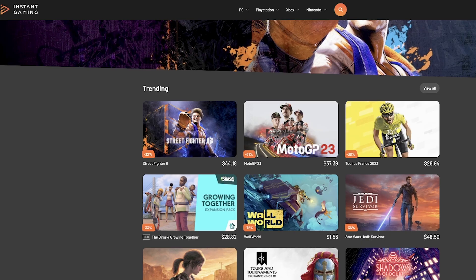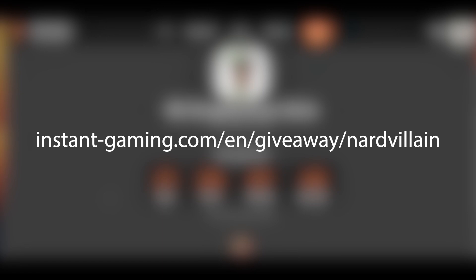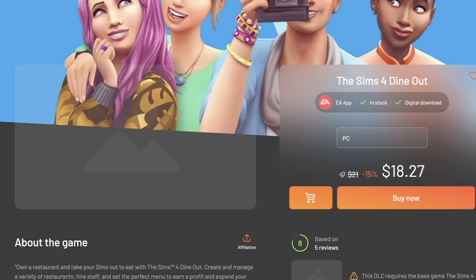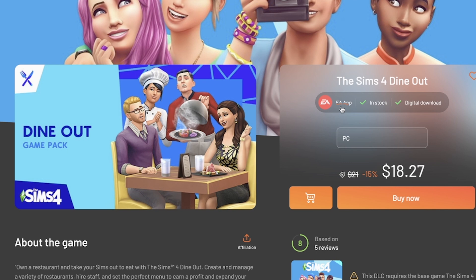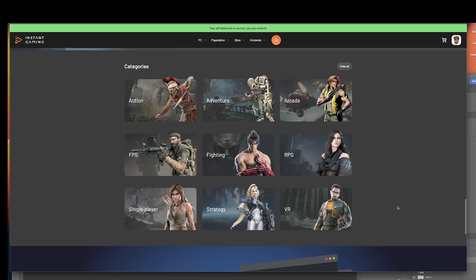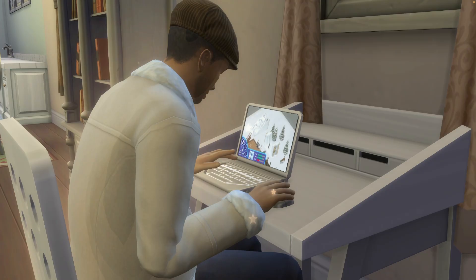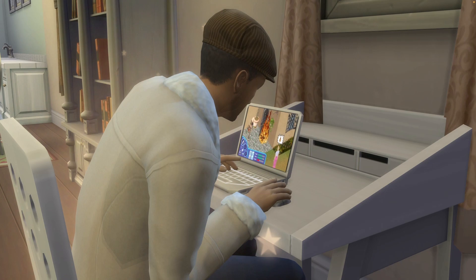I'm also running an exciting giveaway where you can win a game. Enter now for a chance to win and I'll reveal the lucky winner at the end of the month. Just imagine getting your hands on The Sims 4 Dine Out or Sims 4 My Wedding Stories without spending a dime. You can find both my affiliate link and giveaway link in the video description below. Let's get back to simming and enjoy the thrill of a virtual world. Dag Dag.